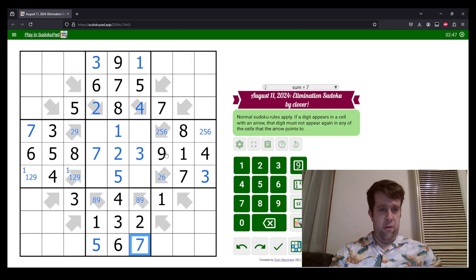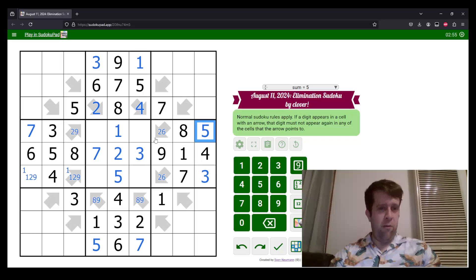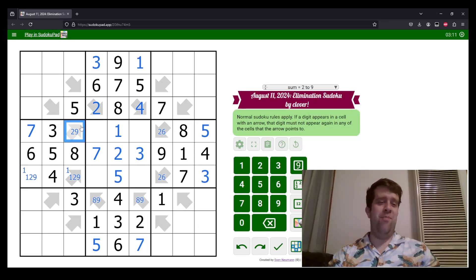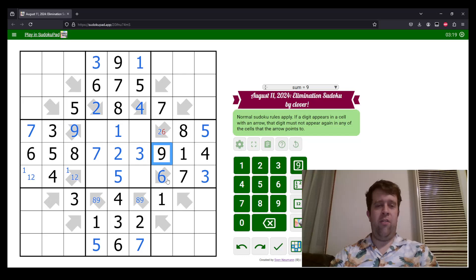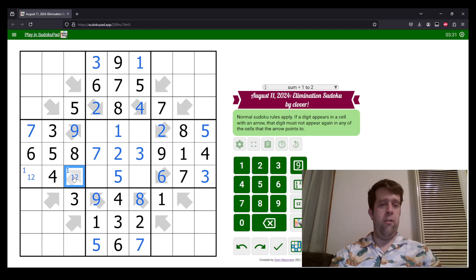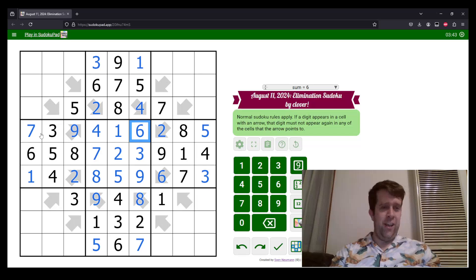This can't be a five because we've placed a five in here, so five goes there. Two can't go in this cell because we've got a two there, so this is nine. This is now a one-two pair — one, two, six, and two go that way. This cell sees this nine, so it can't be nine — that must be eight and nine. This one-two arrow sees this one, so this is two, then one. Now we can do box five: that's eight and nine, and this is four and six.